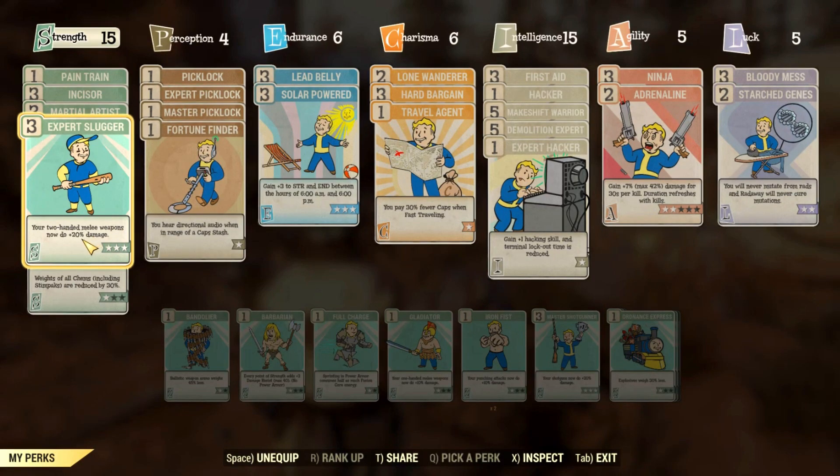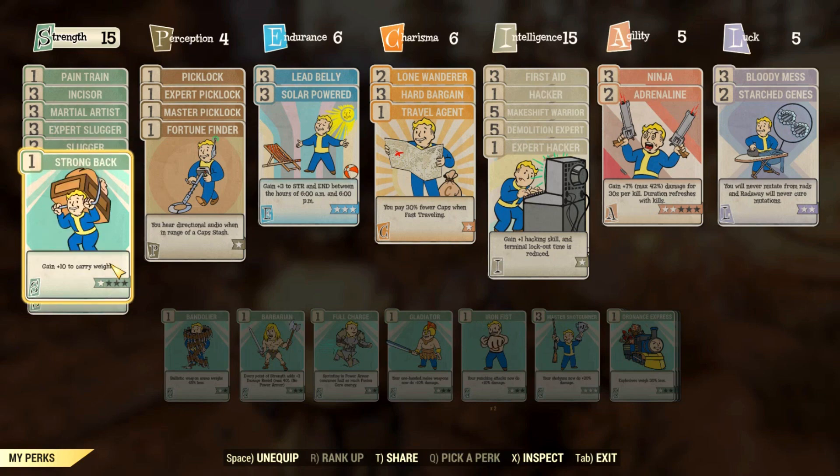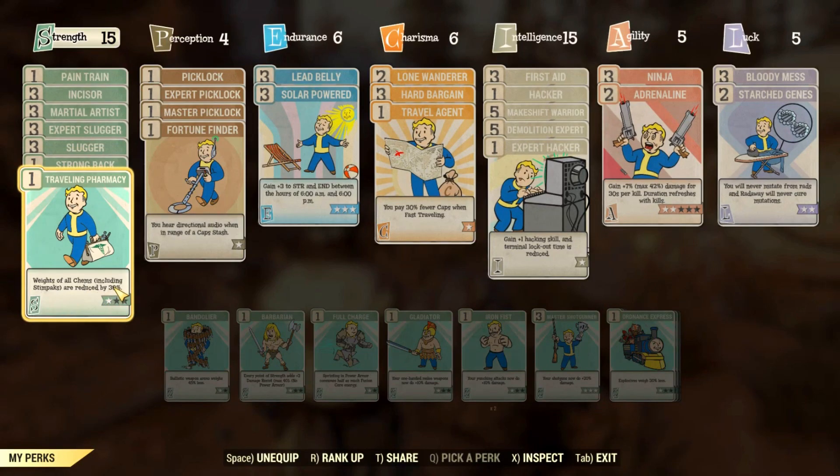I also have Expert Slugger and Slugger. Together they increase my damage by 40%, so please get them both — just make sure you're using a two-handed weapon, otherwise they won't apply. Then I have two perks for inventory space: Strong Back 1 and Traveling Pharmacy 1, because I carry a lot of chems and this helps avoid being over-encumbered.